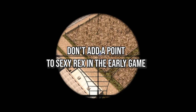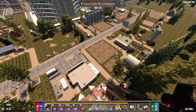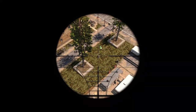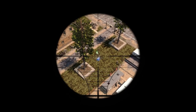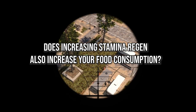When you add a point to Sexy Rex, this not only increases your stamina regeneration, but it also increases your food consumption — so don't do it. This was actually news to me; it was something I've always done and would recommend. So it got me thinking: in version 4.03a, does increasing your stamina regen actually burn more food, or possibly water? And how do you test this?